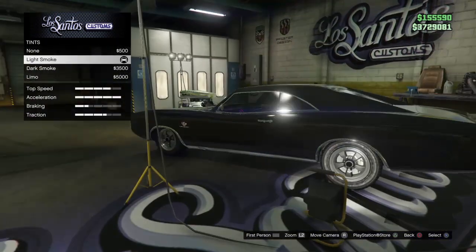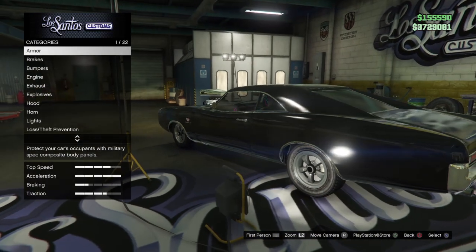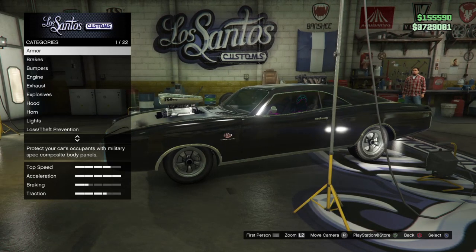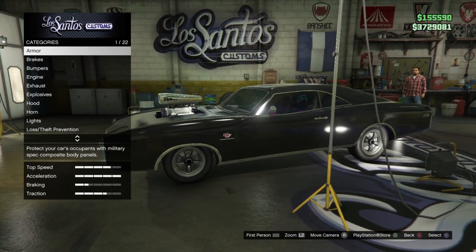For my windows I went with light smoke windows, and that's how you make Dom's charger from Fast and Furious. Hope you guys enjoyed the video — thank you for being here, I love you guys, I'll talk to you later, see you next time, bye bye.